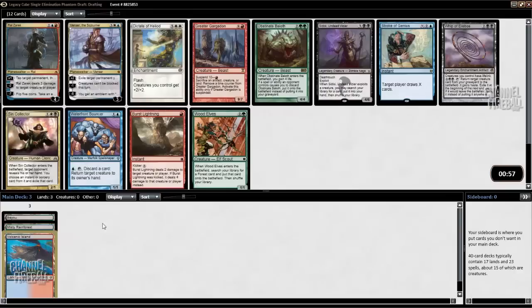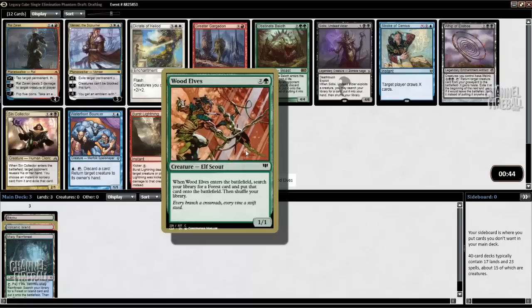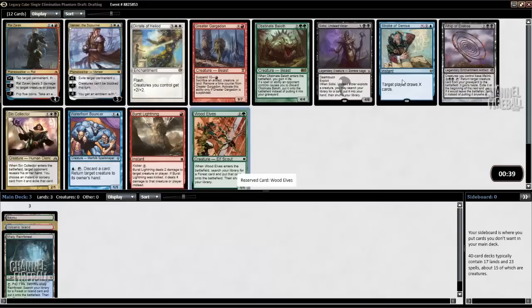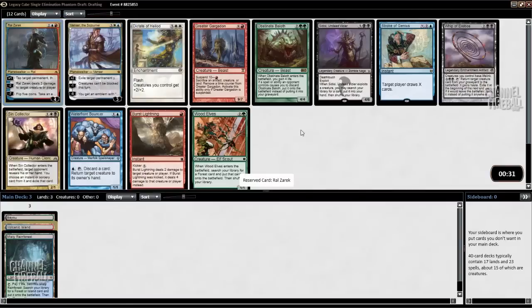It's just really good to start out like this — I'm so open to anything great that I get passed. Wood Elves can get Bayou, so that's good. Past that there's Ral Zarek. Venser is really bad, but Ral Zarek is fine. It's not a great Planeswalker, but I'll take it.